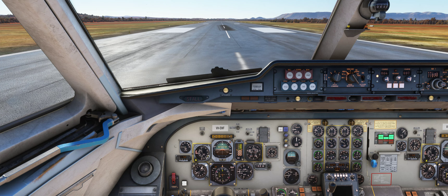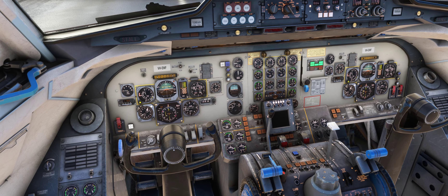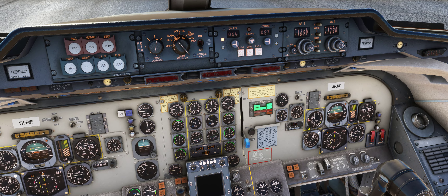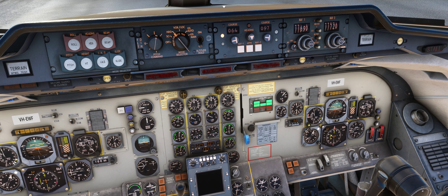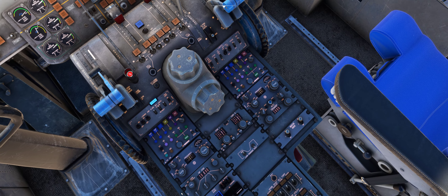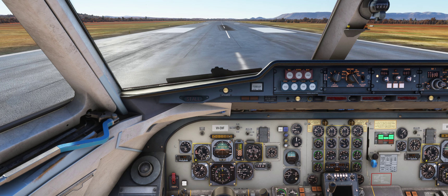Hello everybody, here we are again in the Just Flight Fokker 28 autopilot tutorial guide. Part one covered the glareshield switches, buttons, modes, the DME, flight director, and the autopilot control panel. Here's part two — we're going to get the plane in the air and show you how it works. Make sure the damper is on.